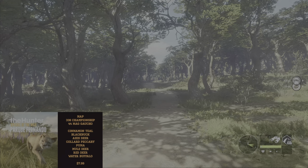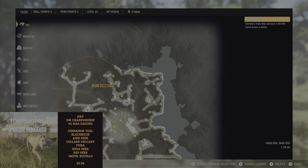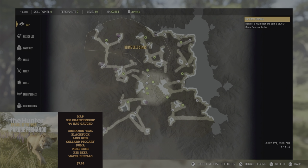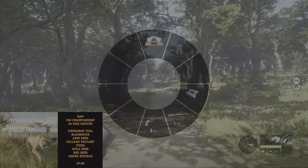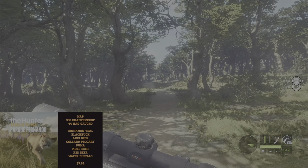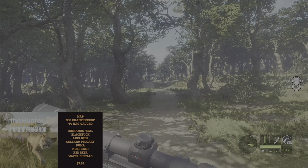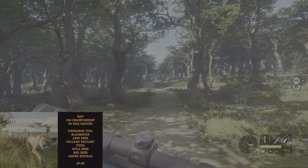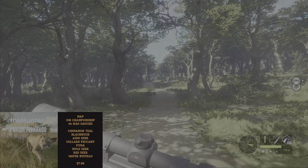Next up is Parque Fernando, taking us to South America — a really interesting map with a lot of water on the coastline and large lakes. With this map, you get an opportunity at two free weapons, the first being the 338 Championship. You have to have Parque Fernando, and there's a stone circle challenge where you shoot targets. Right off the bat as a beginner you can find the first target, shoot it, and it unlocks the challenge with 15 targets total — then you have this free weapon.